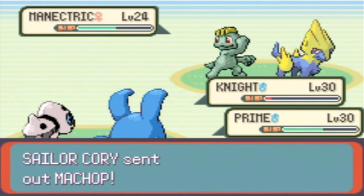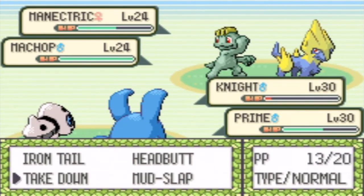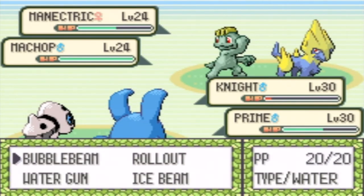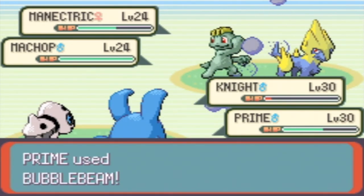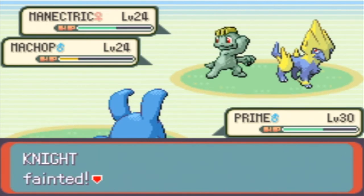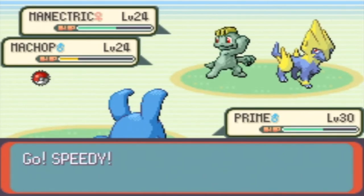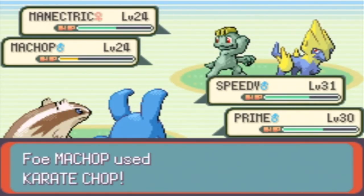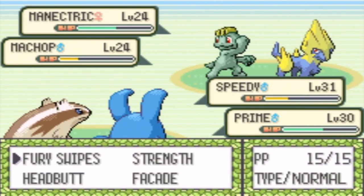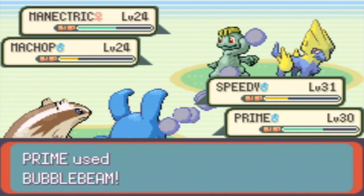Oh my gosh, this is a team of six Pokemon — three each. Are you kidding me? I'm more afraid of the Magnetric, more afraid of the Machop in Knight's eyes. I'm going to try Take Down on the Machop, and shift over to use Bubble Beam on the Machop, so hopefully this will take the Machop out before it takes out my Knight. That was not cool — I'm getting beat up in this battle. I don't want to send out Peter because the Magnetric is strong against it being Water type. Let's go Speedy. I forgot the Machop knew a fighting type move. Just take out the Machop so it's out of the way.